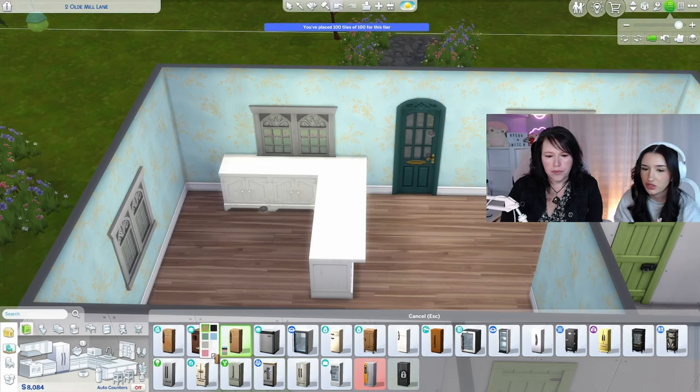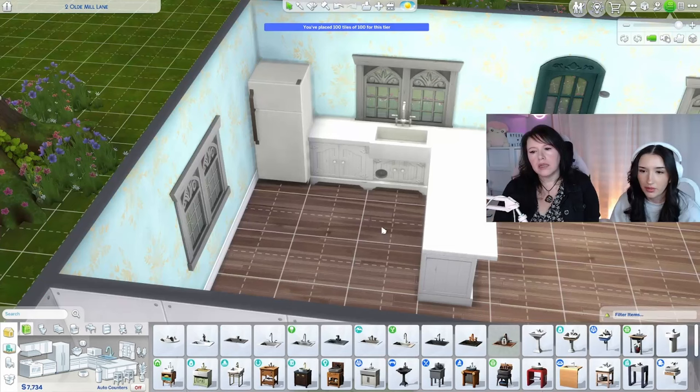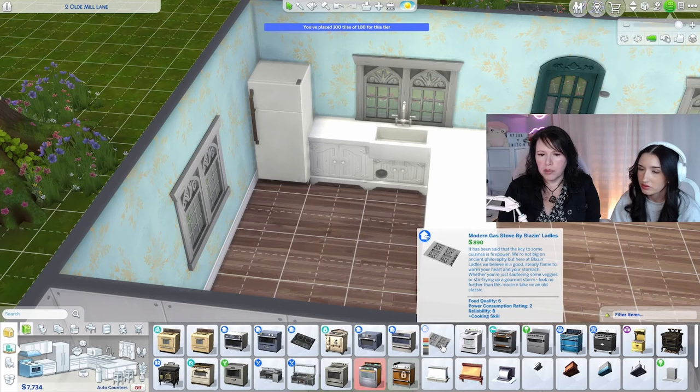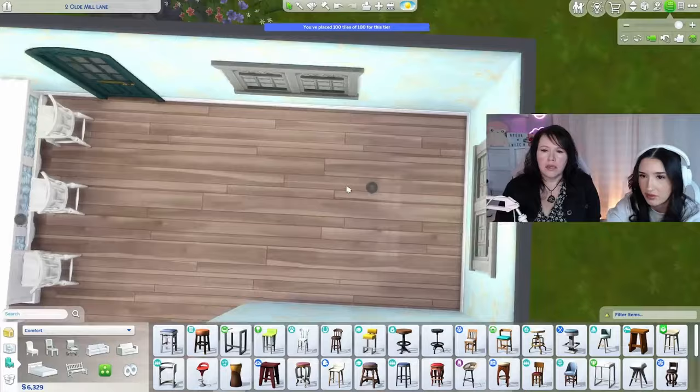So we just want a basic fridge — you can do a green fridge or a white fridge. Where do you want the stove to go? Like a cooktop? Yeah, do they have just cooktops? That's a cooktop — you want something like that? Yeah, we can do that. You could put that on the island. Maybe we should get the living room and stuff first so that we have enough money, because we have like six grand and we still have to do the bathroom and decorate.